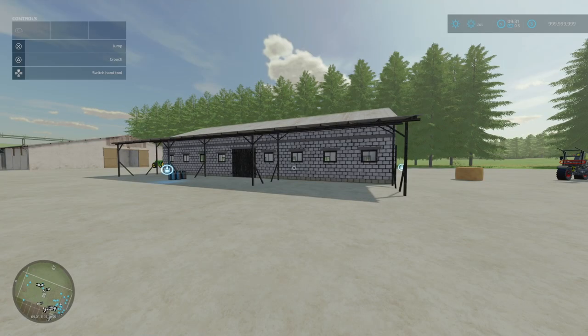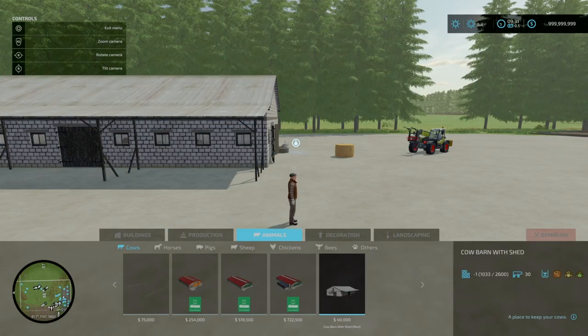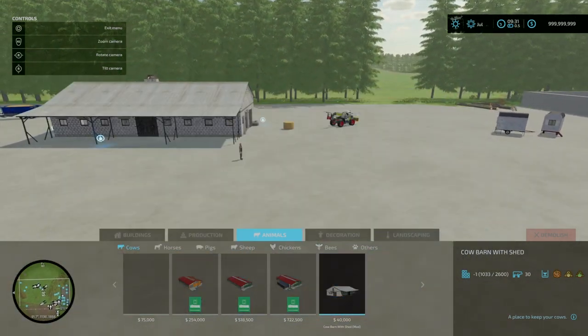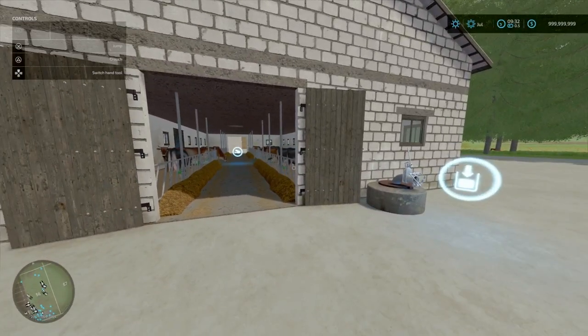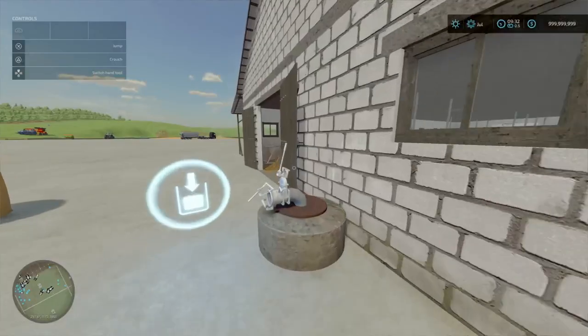Next, we've got the Cow Barn with Shed by 750ti Modding — 12.98 megabytes to download. It's an old style cow barn that can hold up to 30 cows. 40,000 to place, daily upkeep of 30. You can find this under build mode under cows. Slot count is 20, goes down to 1. It does say manure can only be removed from the side doors of the cow shed. In order to remove manure, a loaded shovel should be placed in the marked place. Manure can only be filled with a shovel.